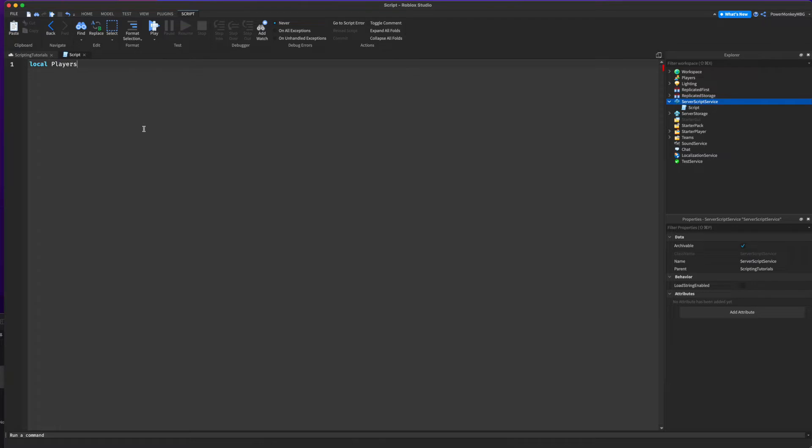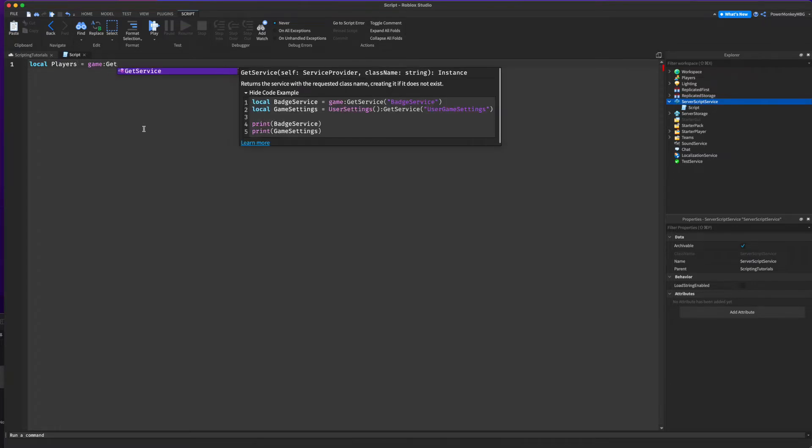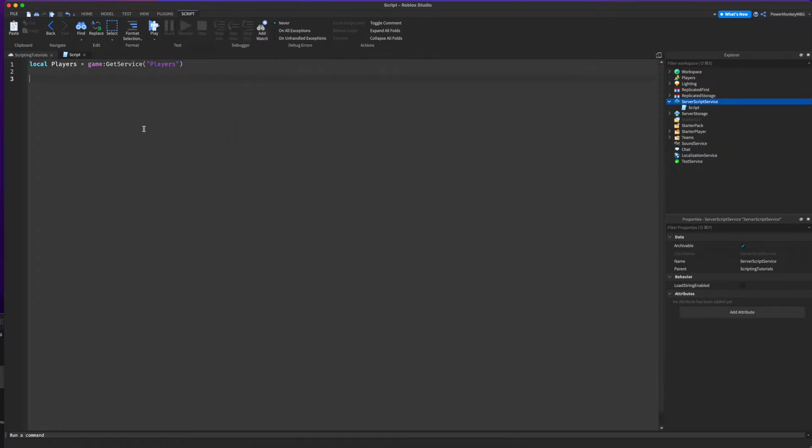So we're going to do local players equals game:GetService and then we're going to get the Players. We're also going to want to create a variable for the max studs we're going to allow players to travel. I'm going to make it a super small number so that I can actually reach that amount of studs under a specific amount of time.